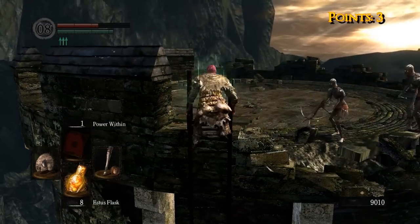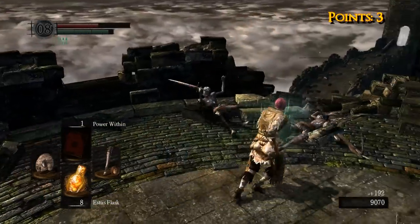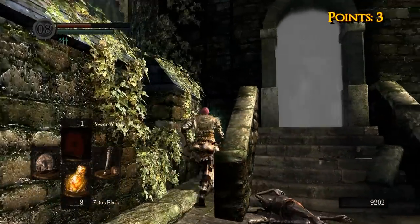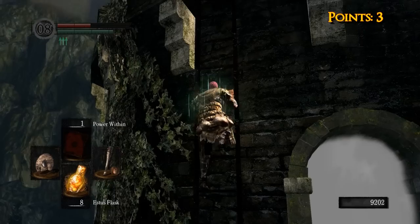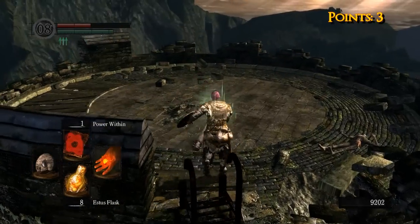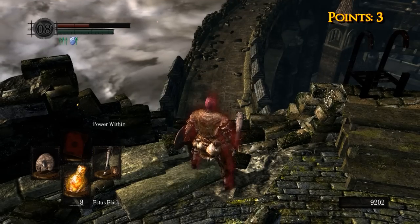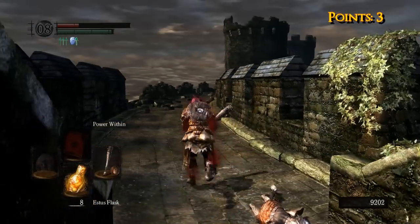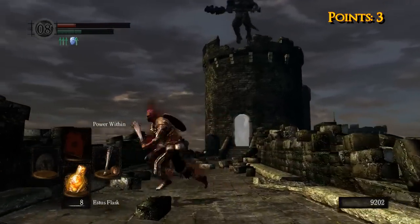Speaking of damage boosters, let's talk a little about the methods used to do all of these one-shots. Most of it revolves around Power Within and the Red Tearstone Ring. The Red Tearstone Ring gives you a 50% damage boost whenever you're at 20% health or less, and it activates full-time as long as you have the ring on and you're below 20% hit points. Power Within is a pyromancy spell that gives you a 40% damage boost in return for losing 1% of your health every second for 100 seconds.